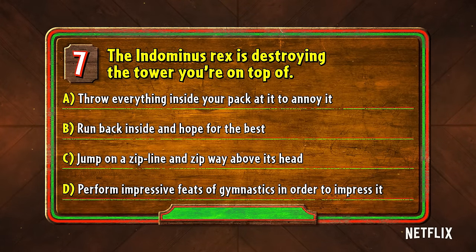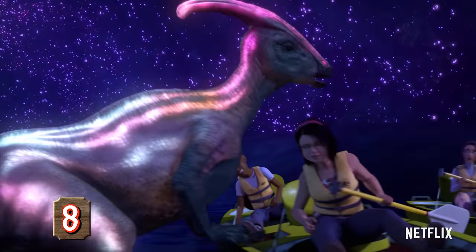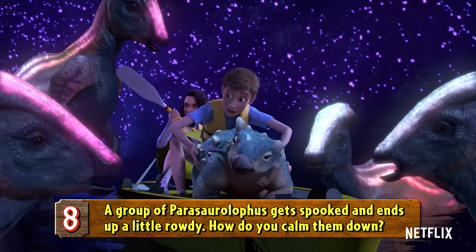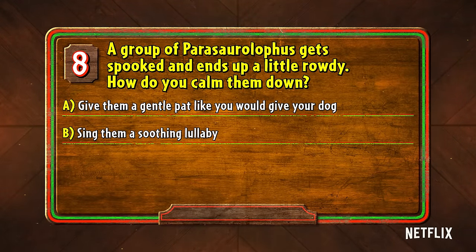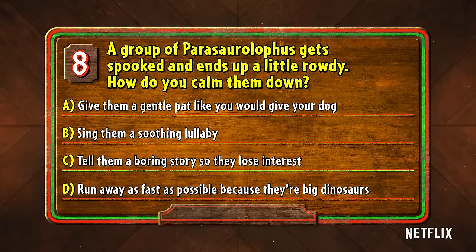If you said A, give yourself one point. B, that's eight points. C, 27 points. D, you get 11 points, but unfortunately, the Indominus Rex can't clap. Number eight: a group of Parasaurolophus gets spooked and ends up a little rowdy. How do you calm them down? Do you A, give them a gentle pat like you would give your dog; B, sing them a soothing lullaby; C, tell them a boring story so they lose interest; or D, run away as fast as possible because they're big dinosaurs.